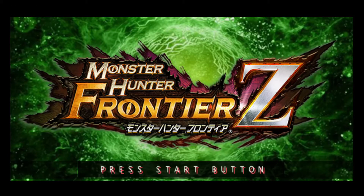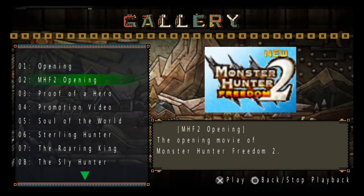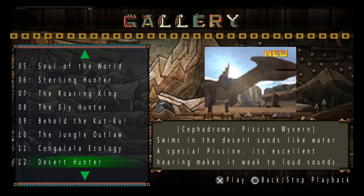Gorgeous, isn't it? So this is a Monster Hunter Frontier Z HD mod retexture pack. This is actually two mods combined into one. Now let's see the changes in the gallery mode. I'll let you explore the game much further on your own so that you can see much more changes.